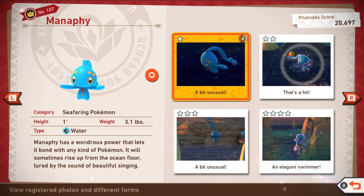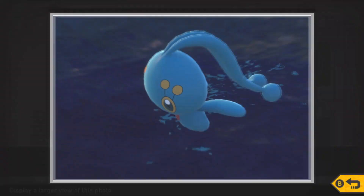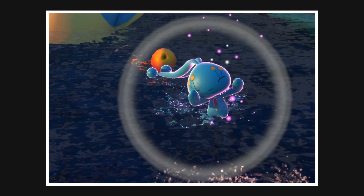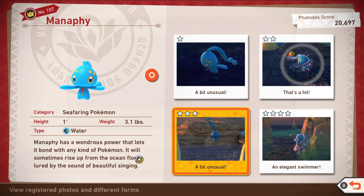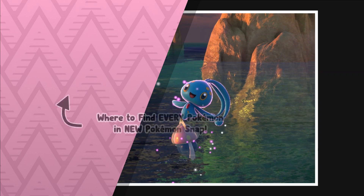That jump itself is the 4-star photo, and as you can see I've completed my Manaphy log. It was pretty difficult. There is another way of seeing Manaphy on this map but you cannot get a 4-star photo with that method, so just follow the method I showed in this video. Anyways, that's how you get a 1, 2, 3, and 4-star photo of Manaphy in New Pokémon Snap. I hope you enjoyed — Techno's out.